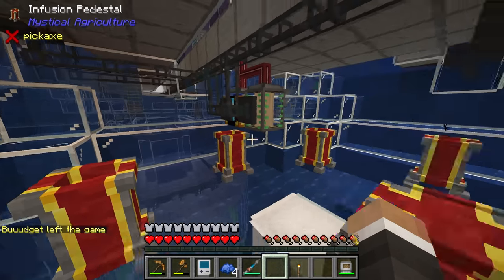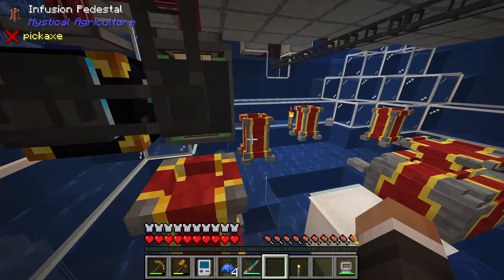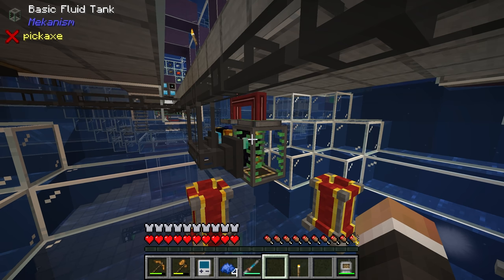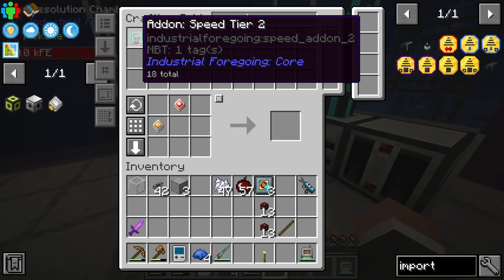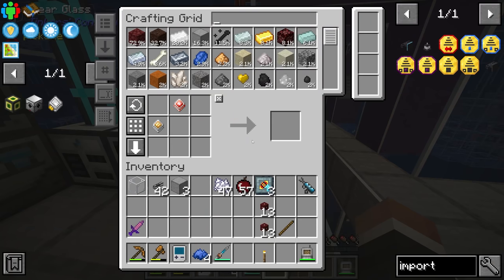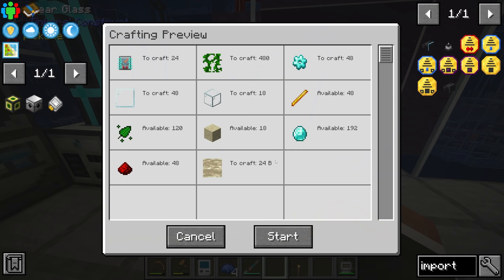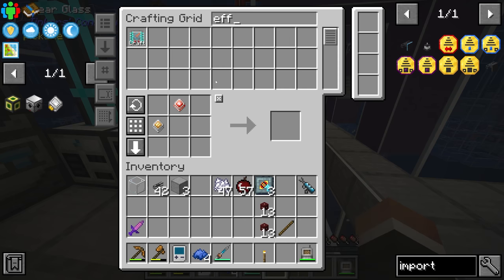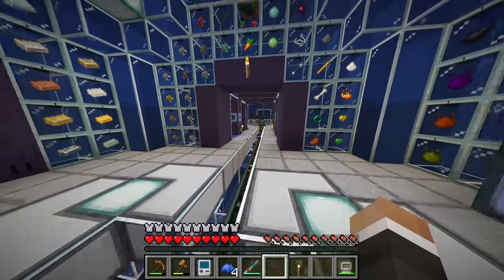The system will take 63 nature essence, turn that into 252 vines, put those into the multi-serve press, convert them to latex, route that latex to the tank, import it into the system — which essentially feeds the other tank that the system uses for autocrafting in the dissolution chamber. I've done it this way because having a centralized tank, much like our centralized ender chest, allows us to automate other recipes requiring fluids in the future.